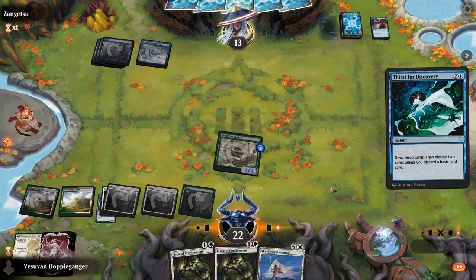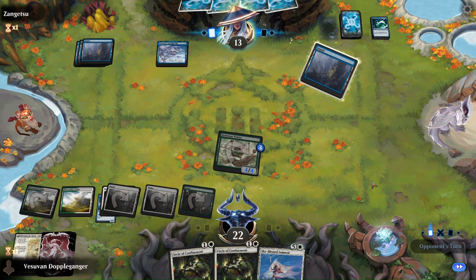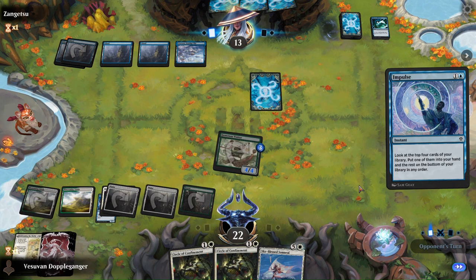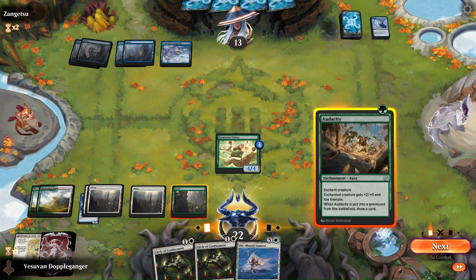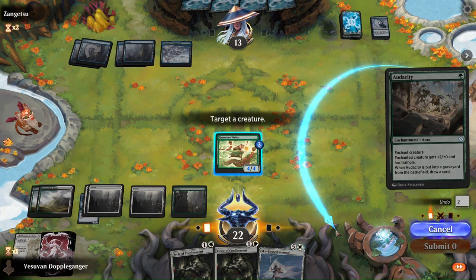If they play a Haughty Djinn next turn, we have two Circle of Confinements to basically take care of it, in case one gets countered. The opponent is digging and I think they're looking for a creature. I can play Audacity, give it +2/+0, and also give it another +1/+1 counter. I think I'm okay with that.